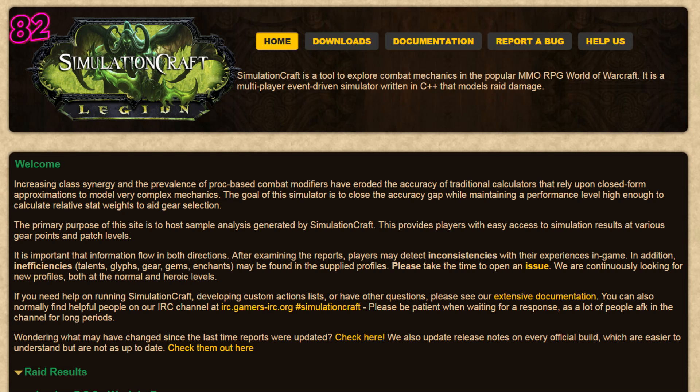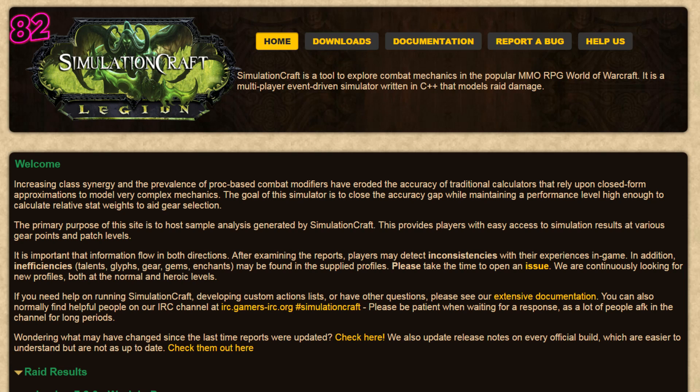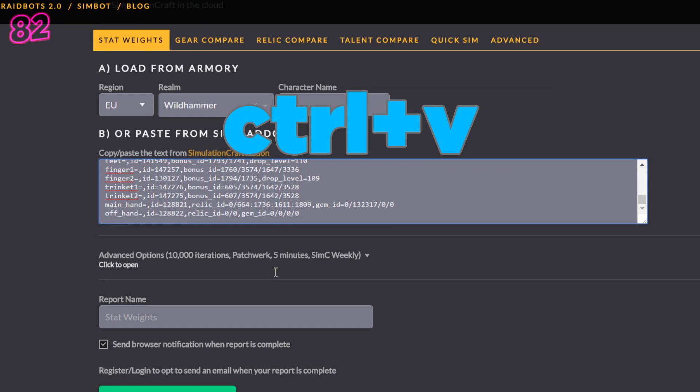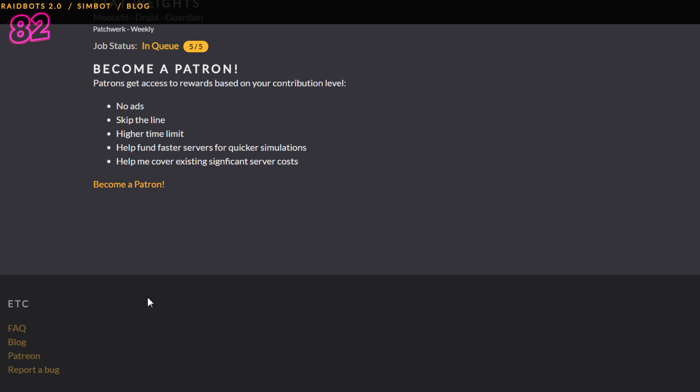Next we're going to need a simulator. You can go to simulationcraft.org and download a simulator, but I've recently discovered an easier way to do it with an online site, which I'll show you now. So head over to raidbots.com, click on stat weights, and then in the box for option B, click the grey area and press Ctrl-V to paste the text block you copied earlier. Hit the browser notification box if you want, and then click generate stat weights.